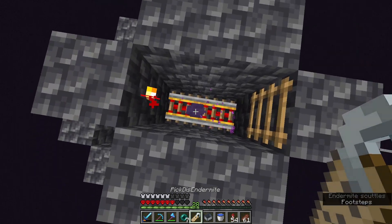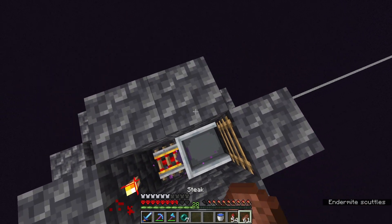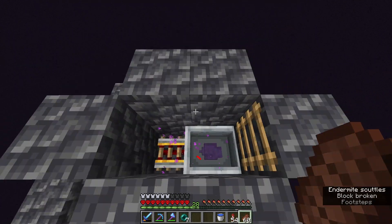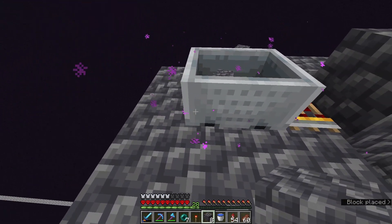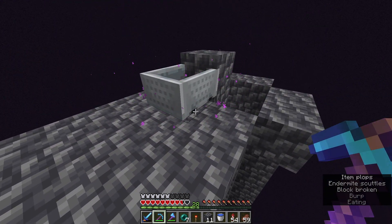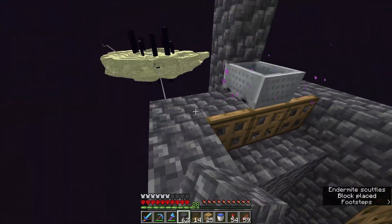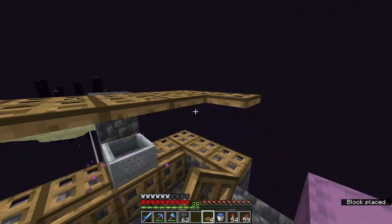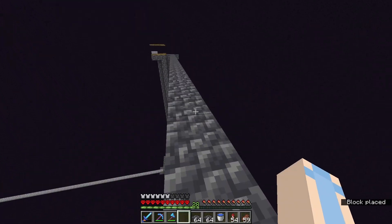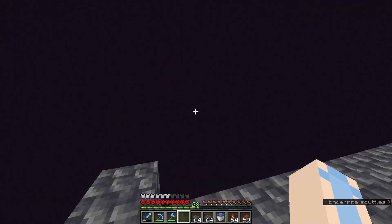Okay, we got an enderman to spawn — now we just need to name it and put the cart in there. Let me eat first, then push it in the cart — there we go, got it in there. I'm pretty sure we need them to stay on this part of the rail. Okay, I think that's where he's supposed to be. The first line is done, and then this one connects to make like a half-circle, and that's where all the endermen spawn.